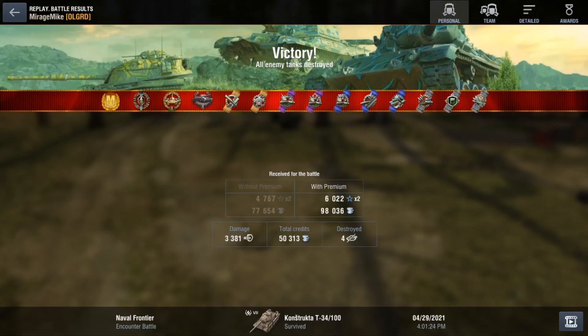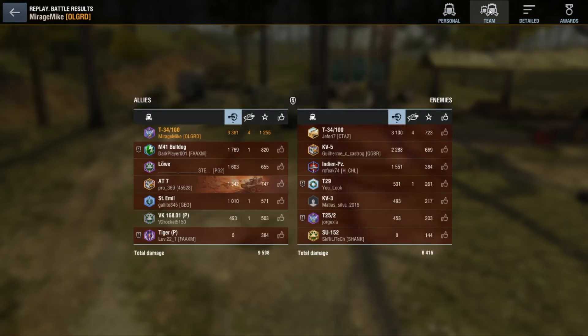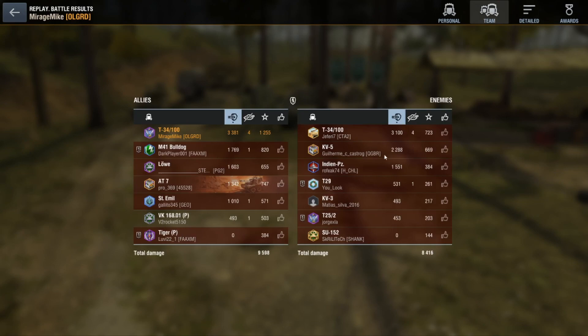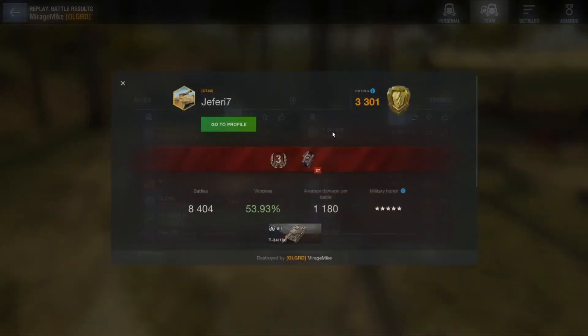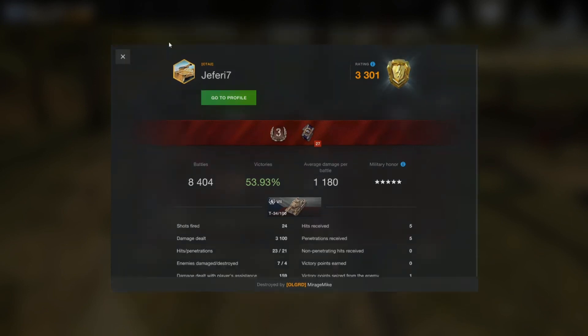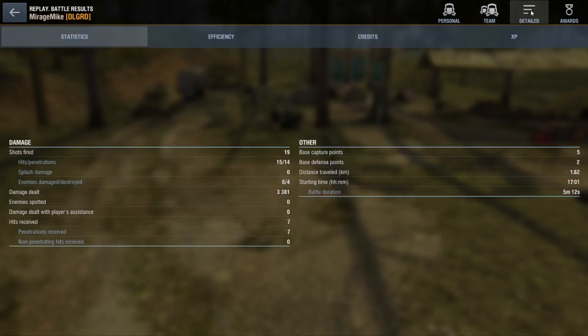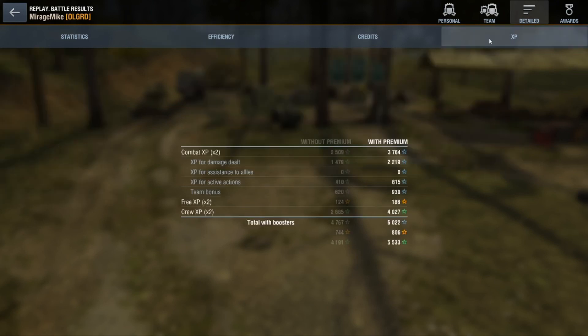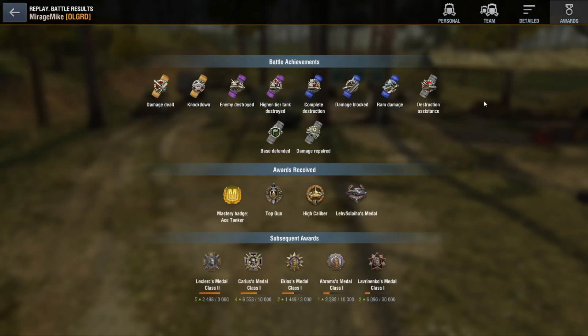Interesting game. Ended up with mastery — 3.4k damage, nice 4 kills. But it all came down to shell choice in the end. It's interesting why this tank has so many fewer shells than a lot of the other tanks. If you're firing throughout the game it's very easy to go through 30 shells, especially if the battle lasts 5-6 minutes. Something to bear in mind if you're driving this tank. I hope you enjoyed this one — we'll see you for the next one. Mirage Mike over and out.